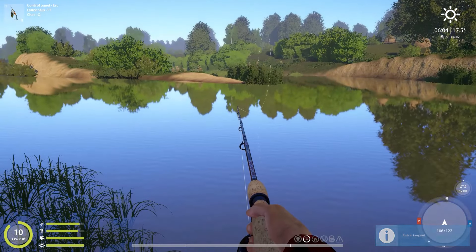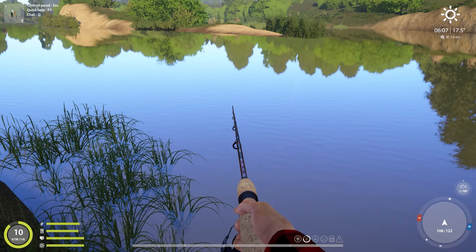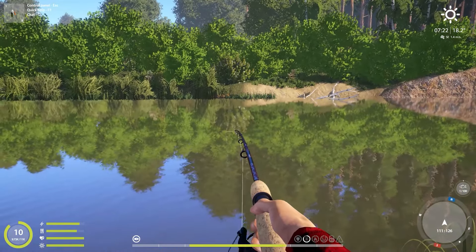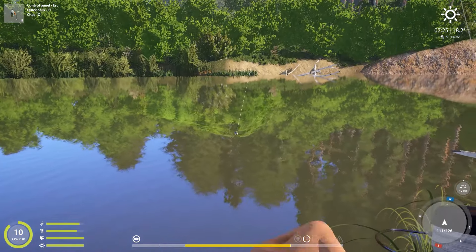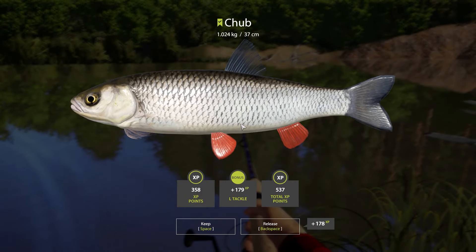These are the fish species I want to unlock as well. Looks like we have another chub on. This Dragonfly lure is an absolute chub magnet. And look at that jump — that was so adorable. Such a tiny, tiny jump from around a kilo fish or so. I was very, very close to our next goal.